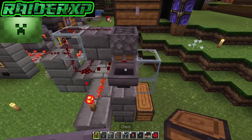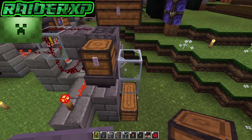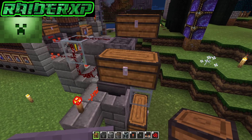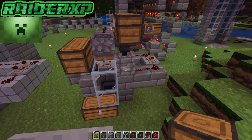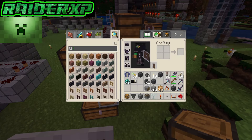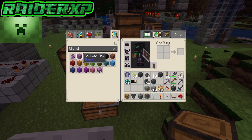Lastly, come over here to this hopper, crouch down, and place a double chest right on top of that hopper. That's pretty much how we make this build. Next, grab some shulkers — at this point in your game you probably have gotten quite a few of them, or you've made yourself a shulker farm.